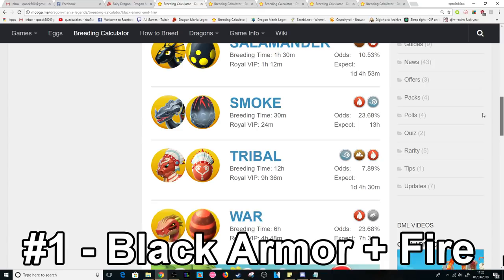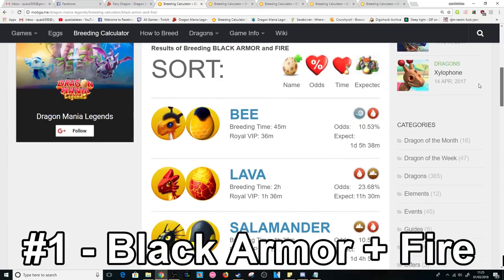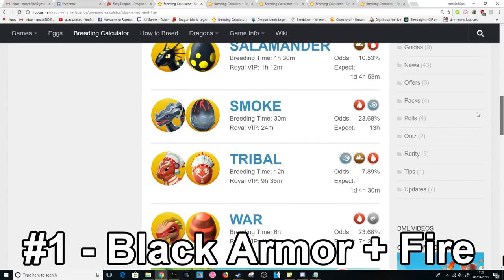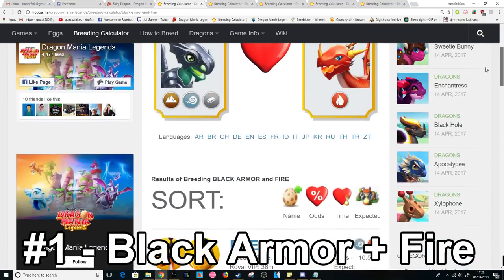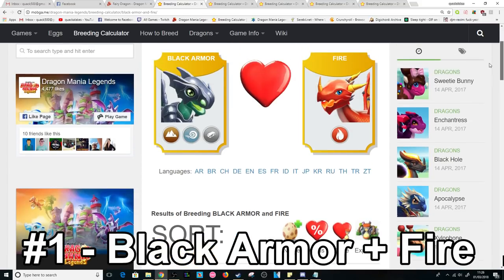The great thing about this combination is that the other possible outcomes have pretty low breeding times — 45 minutes, 2 hours, an hour and 30 minutes, 30 minutes, 6 hours. The longest is the Tribal at 12 hours, which is a lot better than it normally is when you're going for Dragons of the Month. As soon as you try to breed one of these and it fails, come back as soon as it's done and keep rebreeding.